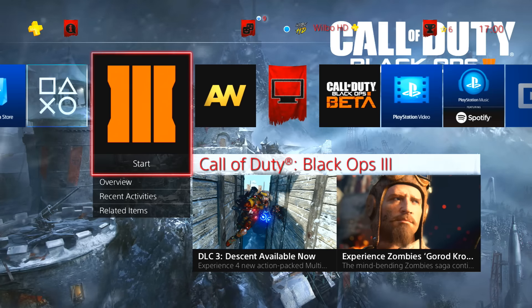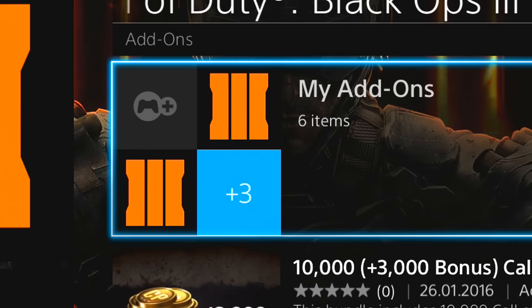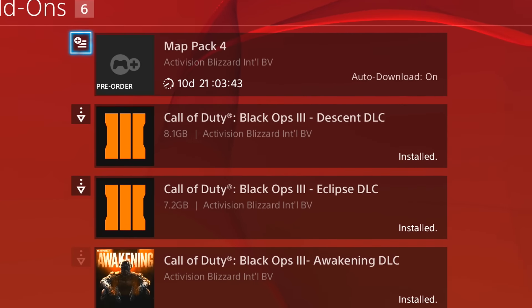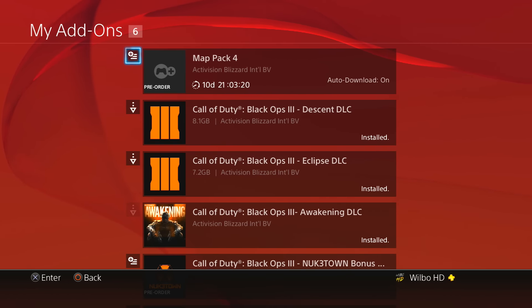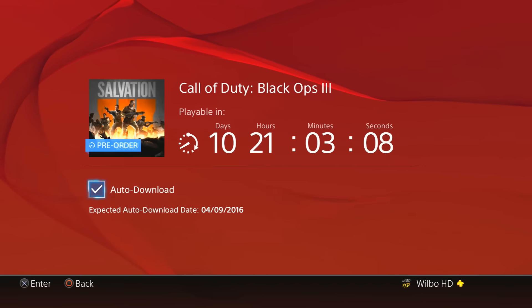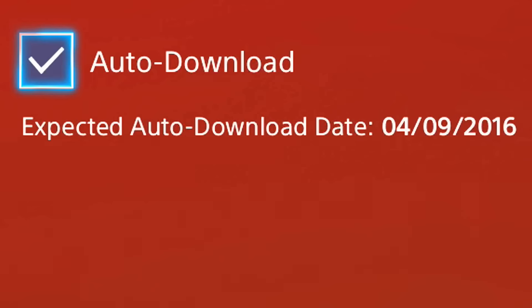Now get out of that and go to your Black Ops icon. Go down to related items and it's going to say My Add-ons. Click on that and it will show the previous DLCs you have — like Descent, Eclipse, and Awakening — and then Map Pack 4. It says auto add-on and there's a little timer in the corner you can click on. At the time of making this video it shows 10 days, 21 hours, 3 minutes and 4 seconds until DLC comes out. It also says auto download — you want to check that. So if you're at school or doing something and can't manually download it, you can check auto download, leave your PS4 on rest mode, and it will download the map by itself.